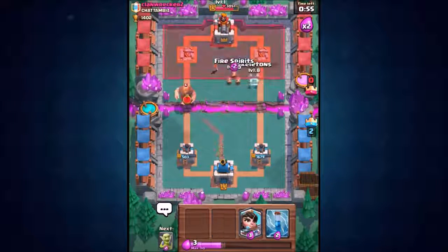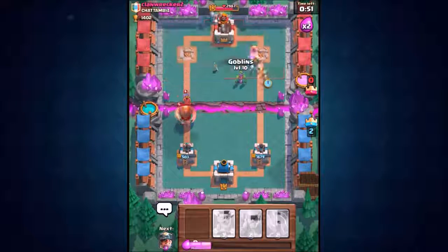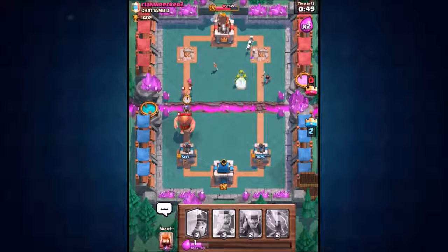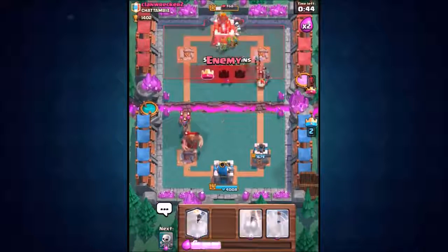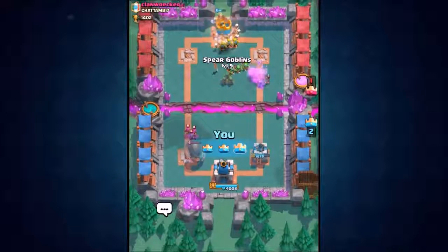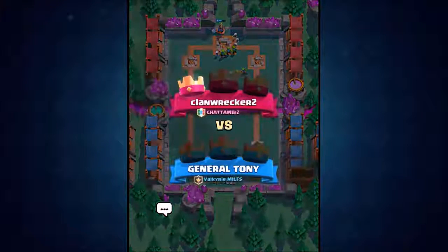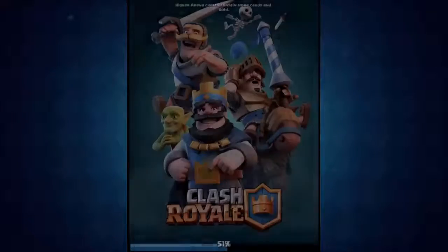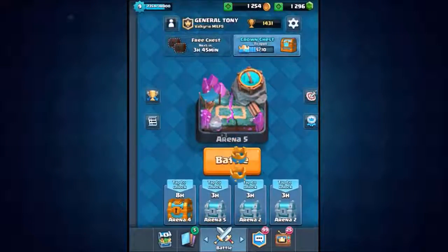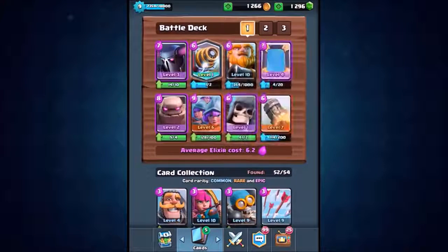We're going in for a third attack — going to use half and half, should be very interesting. Miner, fire spirit, little skeletons, princess — we just literally spam his tower. The crown tower goes down in seconds with level nine goblins doing great damage. We are going in for one final live attack using a half-and-half battle deck.